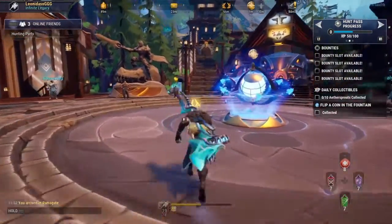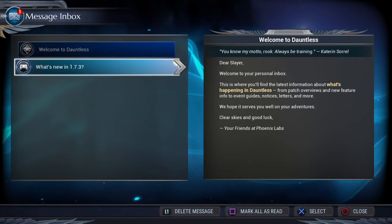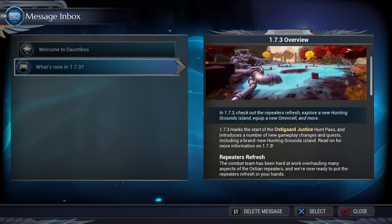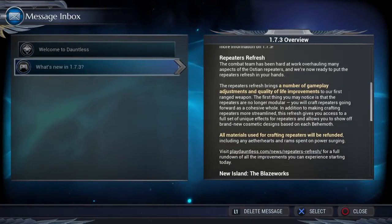This update brought a lot of changes to repeaters. They did away with everything that was modular about repeaters, so repeaters now are built just like any other weapon in Dauntless — you have to gather the materials, fight the behemoths, and then build the weapon.